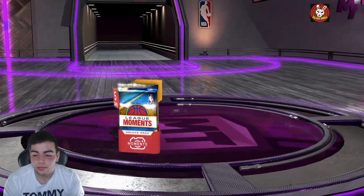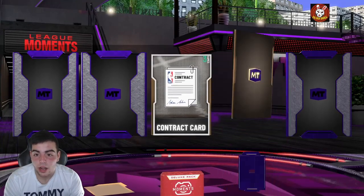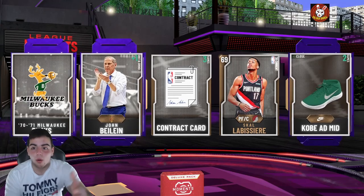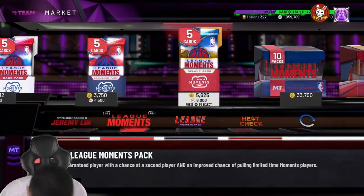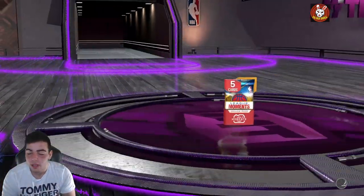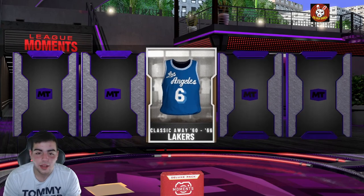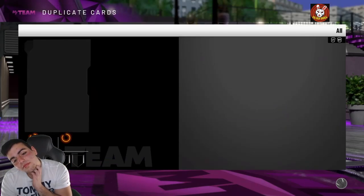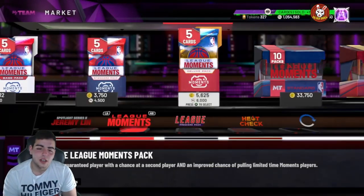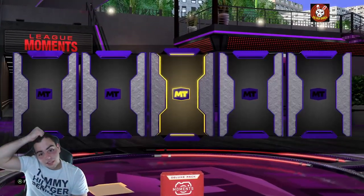Next pack — emerald, oh my god. I hate these. 2K's pack luck is always so bad. An all-bronze pack — I've had enough. We got 10 packs left. I wish they released the odds like in Madden where you can literally see them. It's looking terrible.